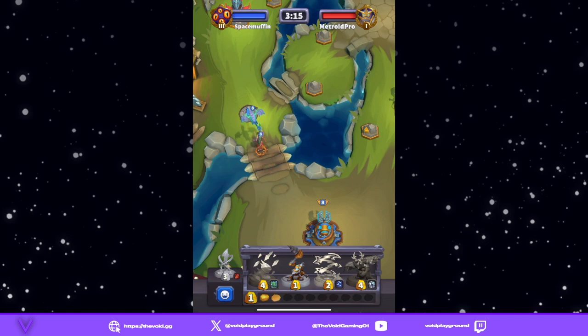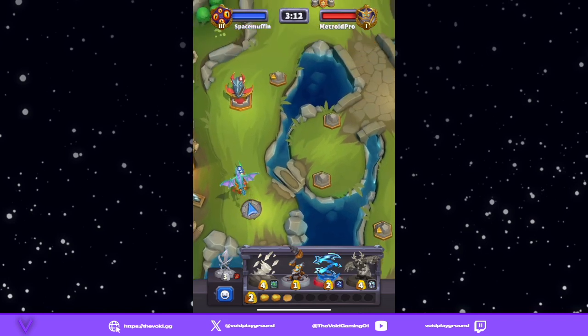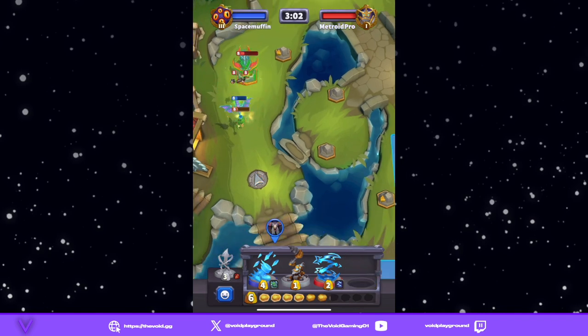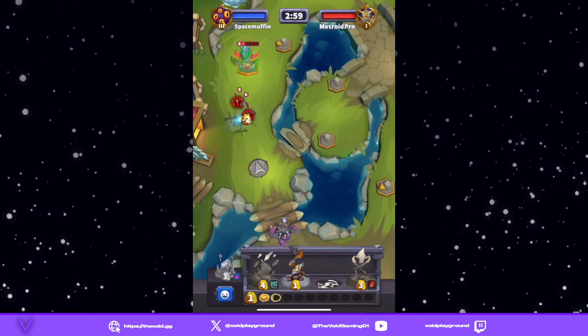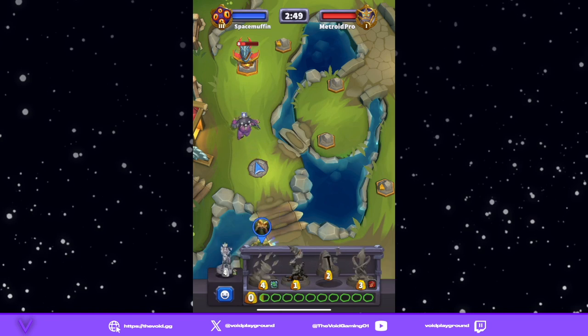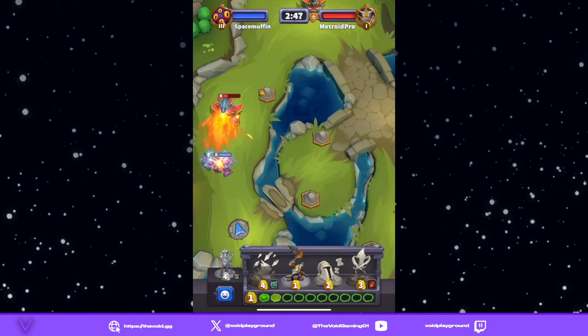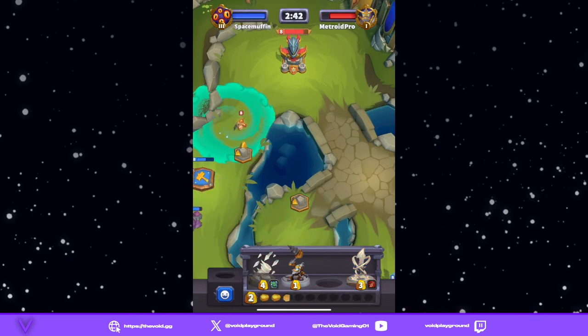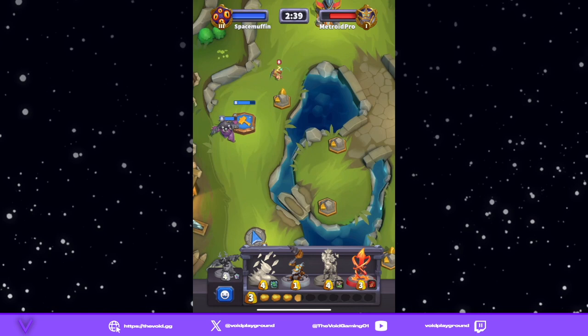You can get the stuns off, get the Dryad going — there are a lot of options with Yasara's minis. We're getting in so many hits with these minis. Let's go ahead and ramp, play our Bog Beast and see where we're at. Once again, the Moonkin's going to kill them and then we can just start mining.